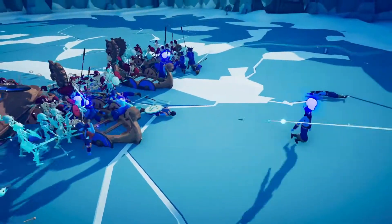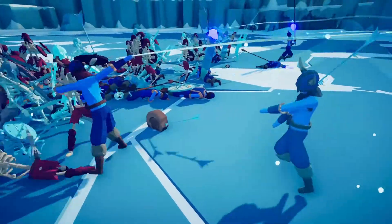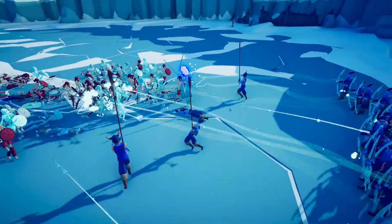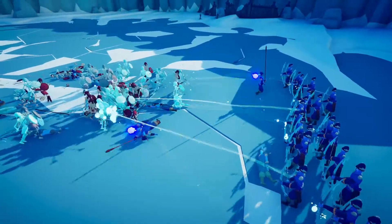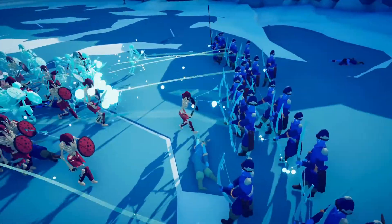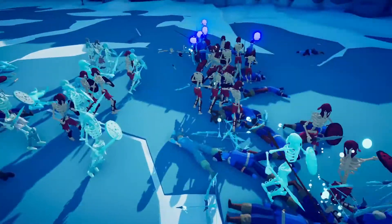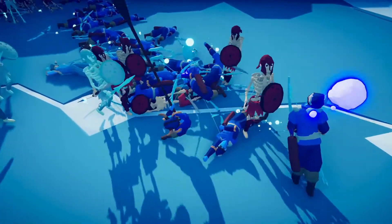Now we just have to get to these archers and I'm hoping the shields will deflect the arrows. They're making their way across — we're losing a lot of warriors but there's actually still a decent amount left. This might be enough to break through. As soon as one of these guys gets close, the archers are basically done. The first skeleton made it to the archers — yes! They're slowly getting unfrozen too.